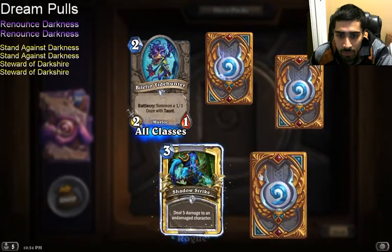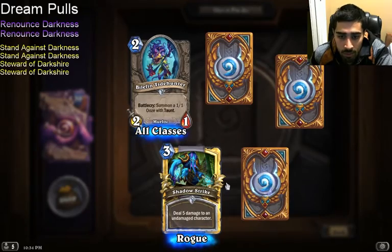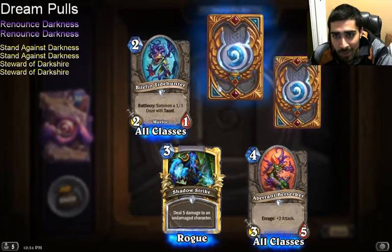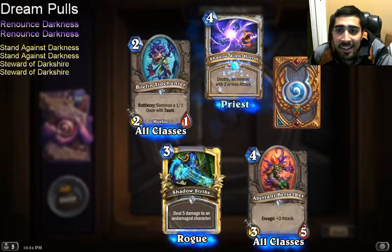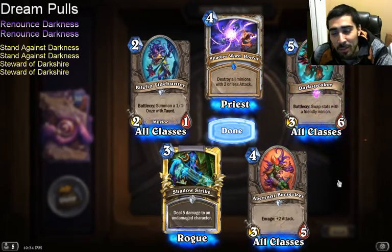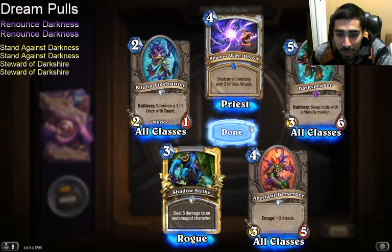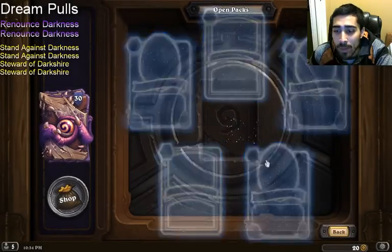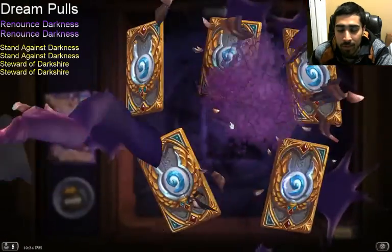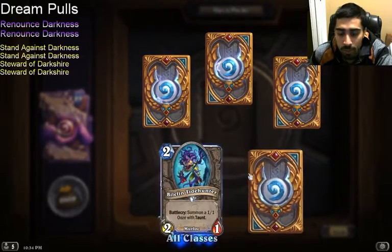Pack 23: Tidehunter. That's cool — I don't play Rogue, but I think a golden version would look cool. An Epic: Shadow Word: Horror. It's like Darkshire Councilman. Dark Speaker — I think it could be cool in Patron Warrior, probably bad but it'd be cool. I was so mad about Aberrant Berserker — he was on the murals and ads but he just summons a random minion. I thought he'd be a useful troll card.